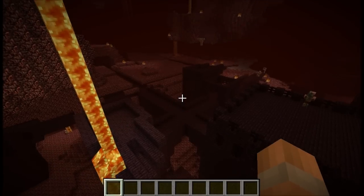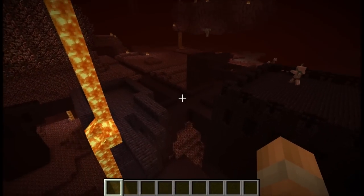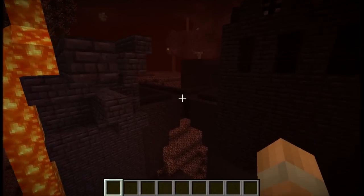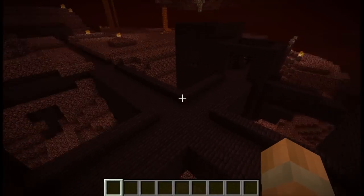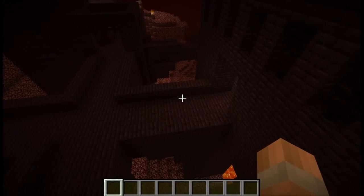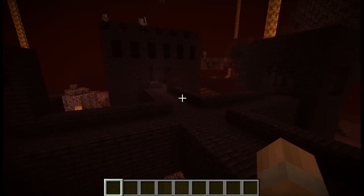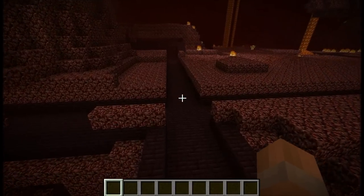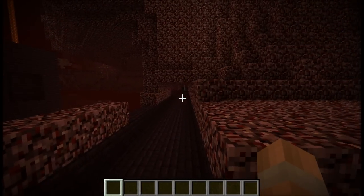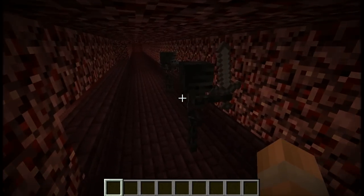First of all, you will need to find a nether fortress as it is the only place that wither skeletons can spawn. Despite popular belief, they can only spawn in certain parts of nether fortresses — that being the bridge sections — but at the moment it is not possible to define what actually constitutes being a bridge section. I have been observing the spawn behaviour and have seen them spawn in almost every type of nether structure that can be naturally generated.